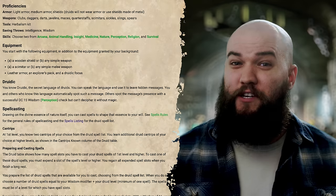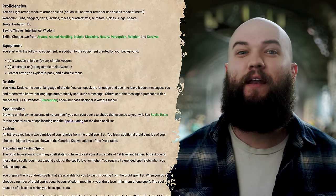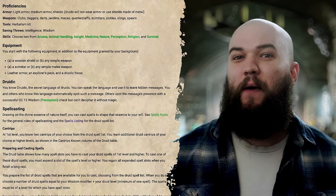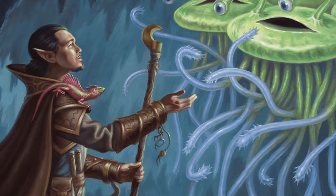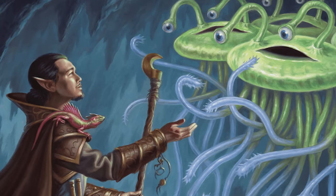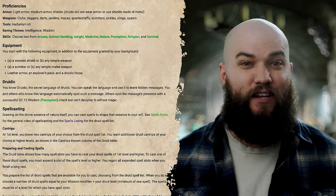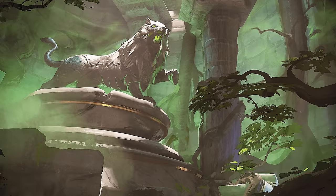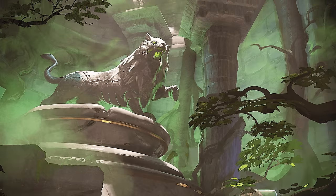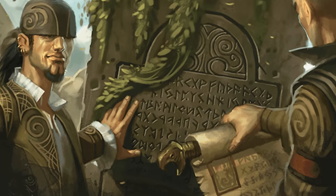Assuming they don't object, you'll get a wooden shield or any simple weapon, a scimitar or any simple melee weapon, leather armor, an explorer's pack, and a druidic focus as your starting equipment. You'll also gain access to the secret language of druids aptly called Druidic — slightly less useful than something like Thieves' Cant, but may come in handy if your DM gives you secret messages left behind by other druids via hidden means that others can only detect with a DC 15 perception check and still can't decipher without magic.